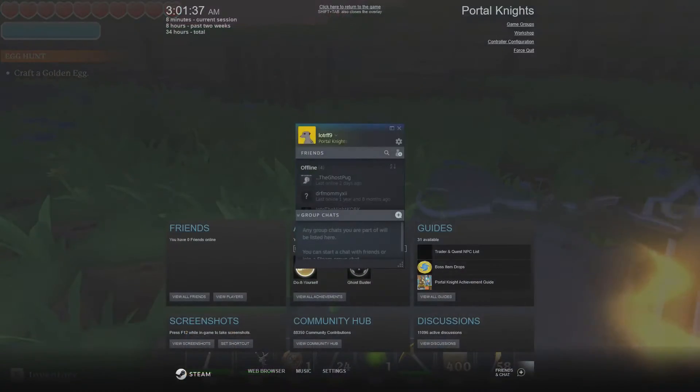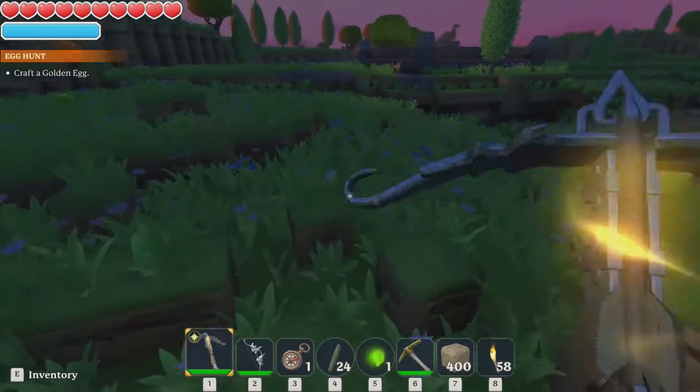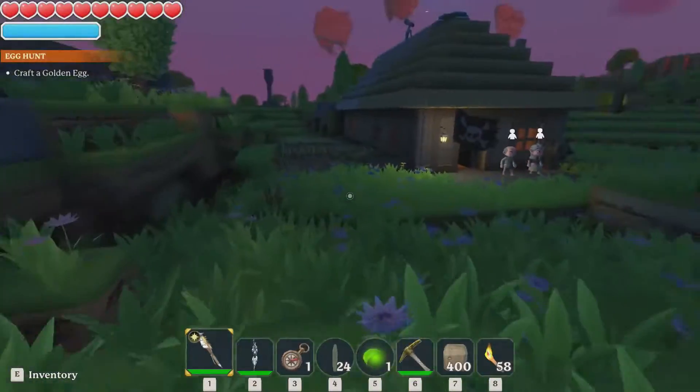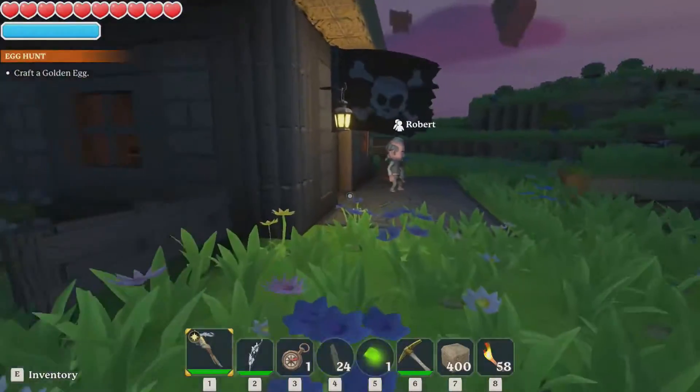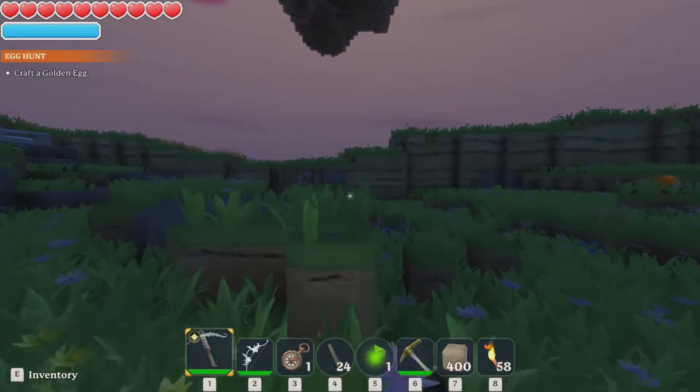Welcome back ladies and gentlemen, this is Papa Meerkat and I'm hitting the wrong buttons apparently. Hit Shift and W to do a roll forward and all of a sudden I go into the Teams overlay. Anyway, welcome back to Portal Knights.